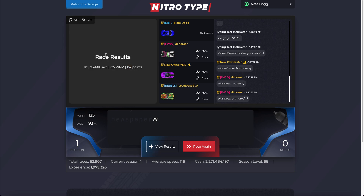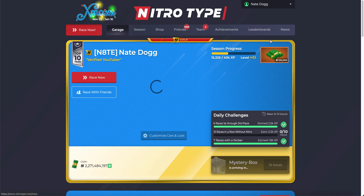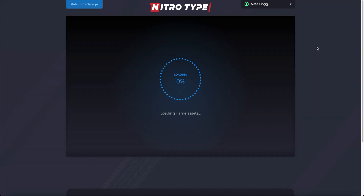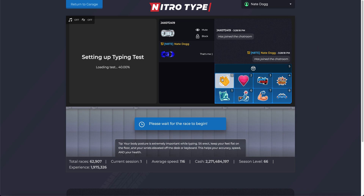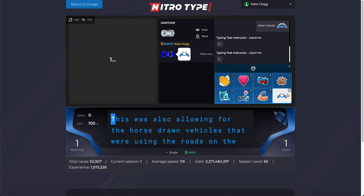It might be possible to put the race results in another section and not have this layout, but I don't know — that might be a video for later. You should definitely install this. I don't know what the block feature does exactly — I blocked someone once and it didn't let me unblock them, so I'm not sure how that works.